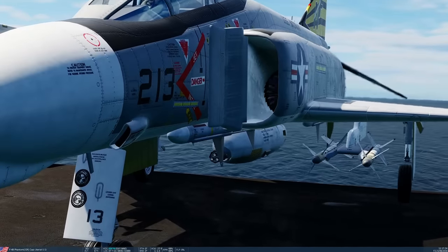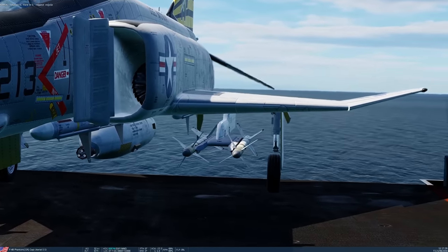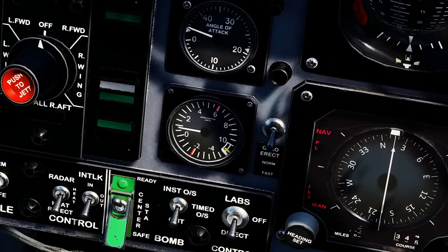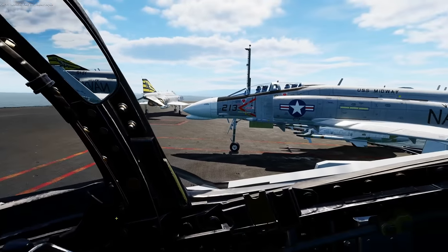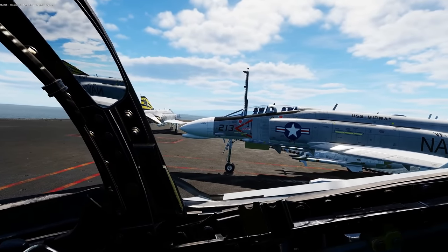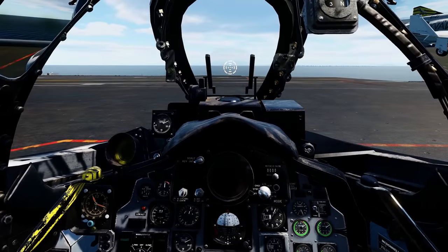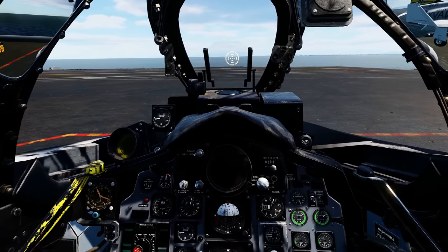I'm in an air-to-air configuration. The Sparrows recess into the belly of the aircraft. The gun pod is a separate external pod. Sidewinders can go on a single pylon with two per station. To fire the gun: simply click gun arm and press the trigger. No ground safety, no master arm required — which may explain historical accidental firings. The real gun pod used ram air to spin the gatling so it couldn't fire on the ground.